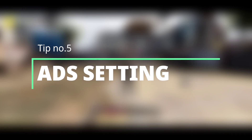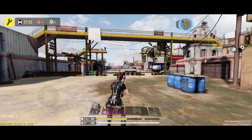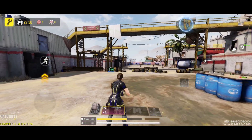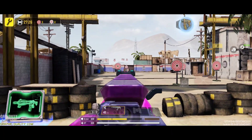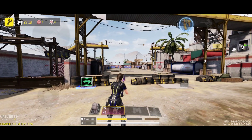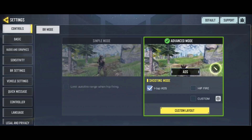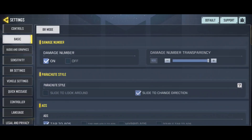Tip number five: ADS setting. As you may have noticed, you use ADS on tap — meaning to scope in on an enemy you tap the scope button to ADS. Change this setting and use it on hold instead. It will improve your reflex and make it easier to switch from ADS to hip fire.